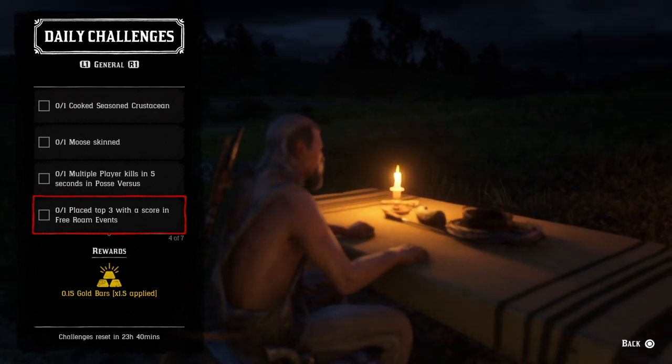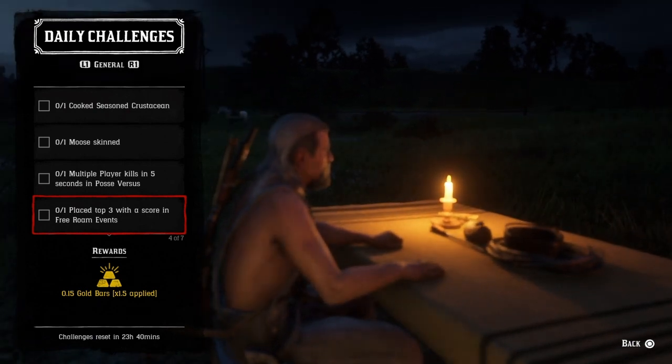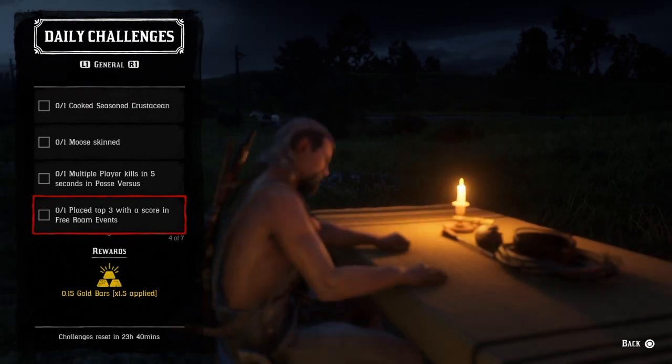For one place top three with a score in free roam events, you'll need a PvP free roam event such as Cold Eight Hands, King of the Castle, Master Archer, Dispatch Rider, or Booze Gold. Go ahead and take top three — it's going to be a tough one for some, and I wish you luck on it.